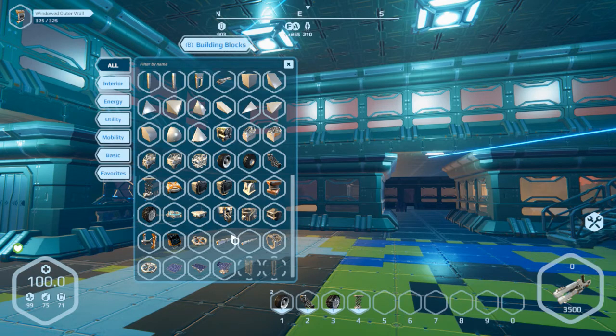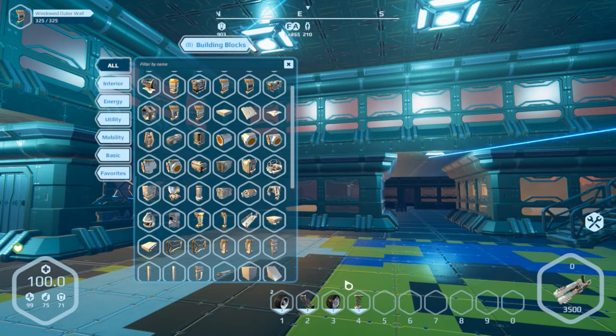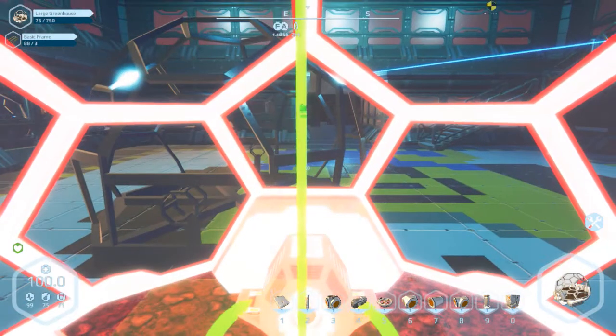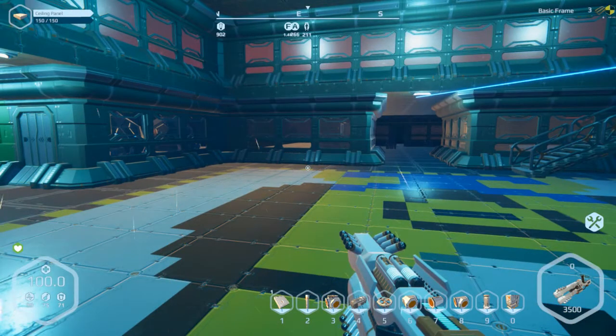Another thing they added: if you only want to use one item — say you just want to place a uranium generator — and you don't want it taking up a slot on your hotbar, you can shift-click it, like the greenhouse here. Shift-clicking will let you place it without it taking up any space on your hotbar. That was another nice improvement.